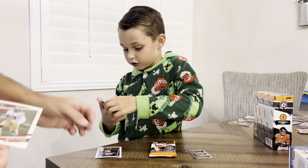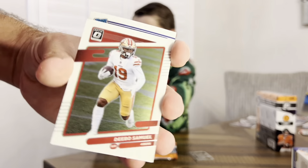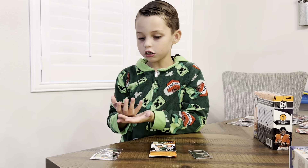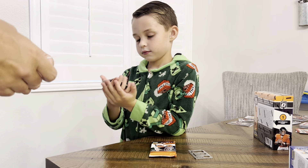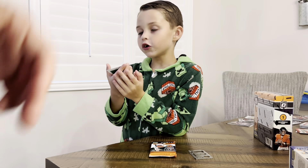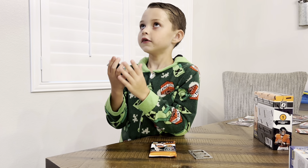Debo Samuel, Kadarius Toney. And we got a Davante Adams on the Dominators silver. Nick Chubb silver — nice card!